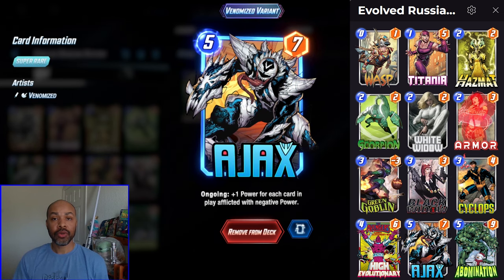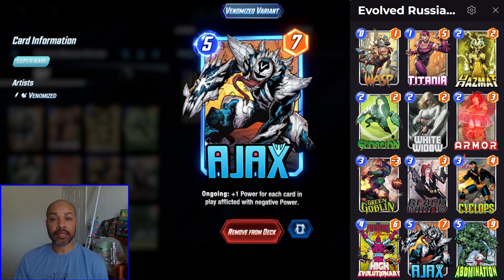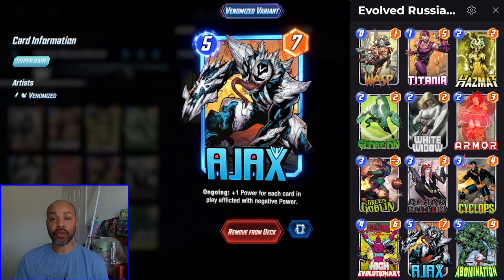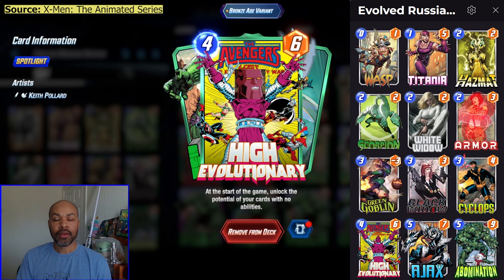And Ajax, who on the last turn, if you need to float energy for the Cyclops trigger, you can play Ajax and still float 1. In previous iterations of this deck I had Hulk in this spot, so if you don't have Ajax, feel free to use Hulk. The card I haven't mentioned — kinda sorta — is High Evo. You never play him. If you do, your game plan is definitely not going according to plan.